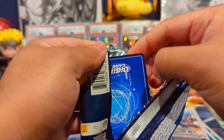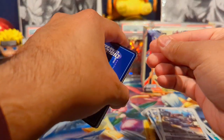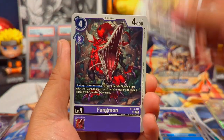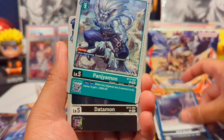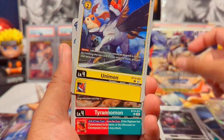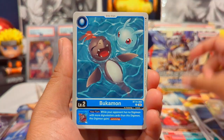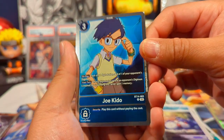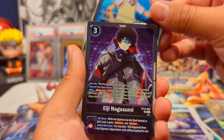Two hits out of three packs from the gift box. If we got an alt art that'd be insane. One Piece is definitely killing it — getting all the products, all the hype, and a lot of players. A lot of Digimon and other Bandai card game players moved over to One Piece. Last pack of the gift box we have Jokito and an Eiji Nagasumi.